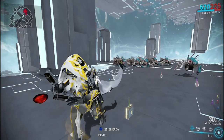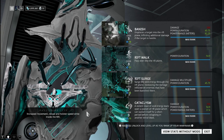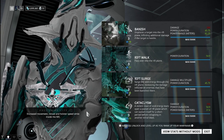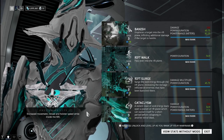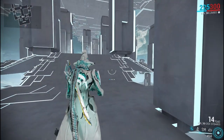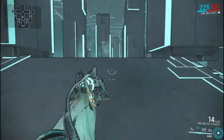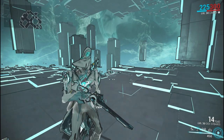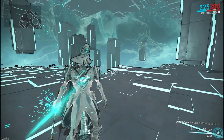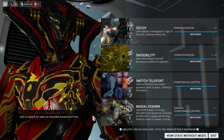For Limbo's passive: increased movement speed, reload speed, and holster speed while in the rift. So if you're in the rift from Rift Walk or Cataclysm, you'll have increased movement speed — which is awesome — and you can switch out between your weapons much faster while in the rift.